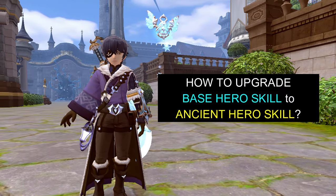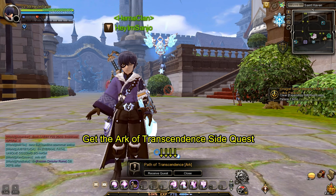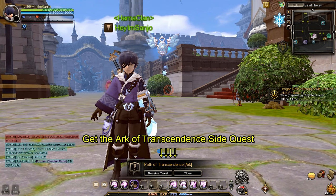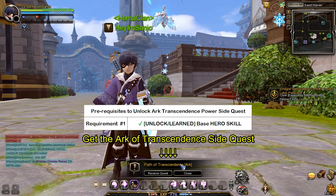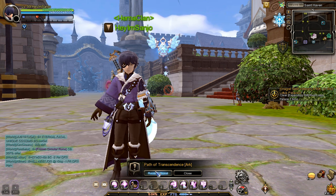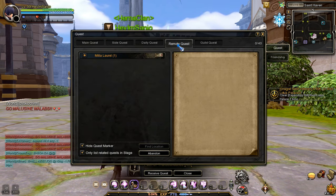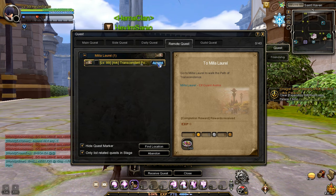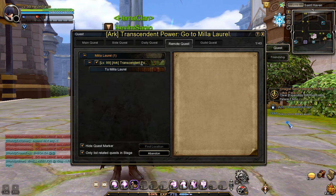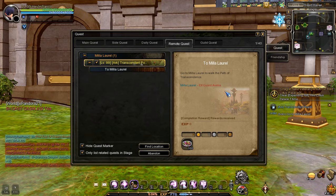How do we upgrade the base hero skill to ancient hero skill? First, you will need to get the arc transcendence power side quest. The prompt for the side quest will appear after you've reached these conditions. You can receive the quest here by clicking the receive quest button, or you can accept it by pressing the U key on your keyboard. Under the remote quest tab, you will see the side quest in the Miele Laurel remote quest. To progress in the quest, go to Miele Laurel Town.